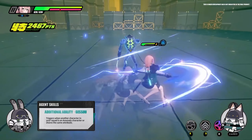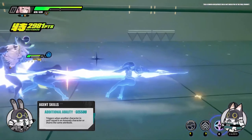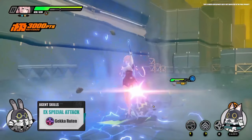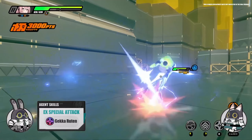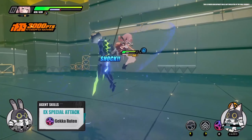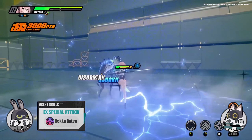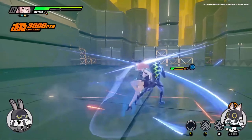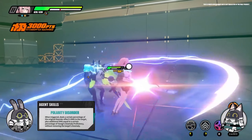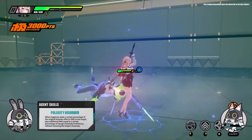Also, after Yanagi switches her stance, every time she deals damage with a basic attack, her Anomaly Build-Up increases. When she unleashes her EX Special Attack, Yanagi enters Shinra Banshuo State and switches her stance. She charges up and rushes in with a forward step, followed by a powerful downward attack, dealing electric damage. If the target is under an Anomaly, Yanagi will trigger a special Disorder effect without removing the target's Anomaly while giving herself a buff.